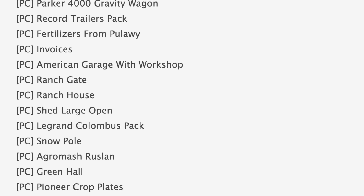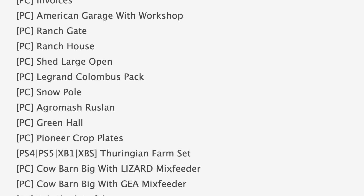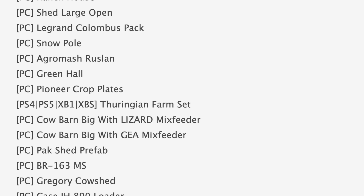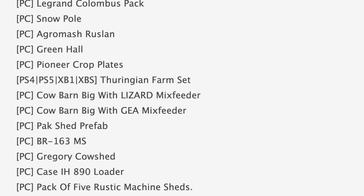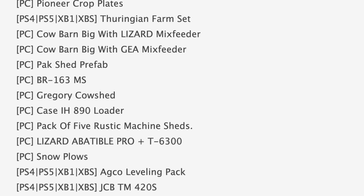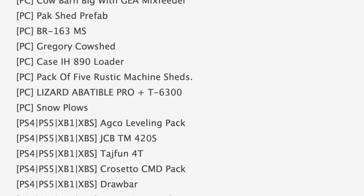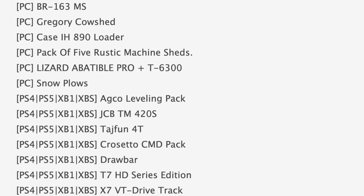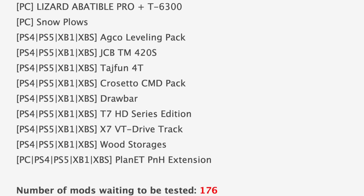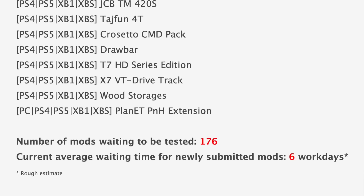Those maps should come to consoles, but we'll see. For console mods in testing, we have the Theranian Farm Set, which has been on the PC mods list for a week now for some reason. We also have the AGCO Leveling Pack, JCB TM420S, Typhoon 4T, Cresetto CMD Pack, Drawbar, D7 HD Series Edition X7, VT Drive Track, Wood Storages, and the Planet Pumps and Hoses Extension still in testing. There are still 176 mods that need to be tested, with the current average waiting time for newly submitted mods at about six work days.